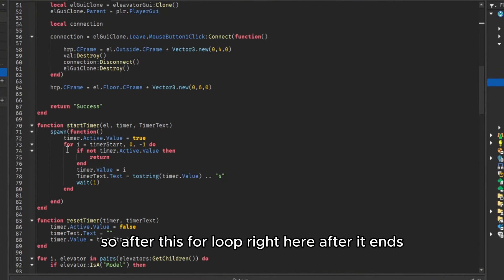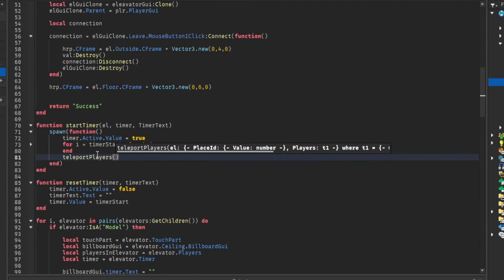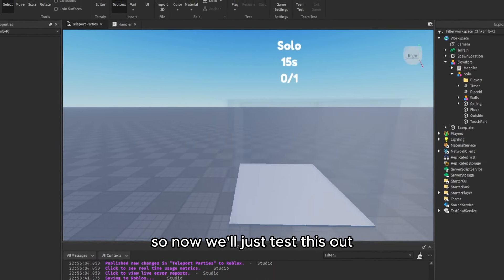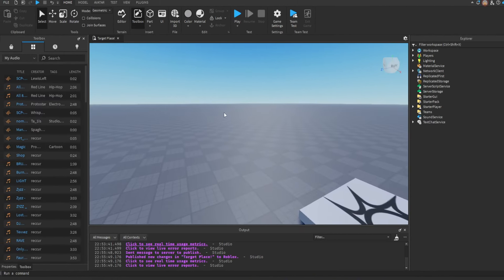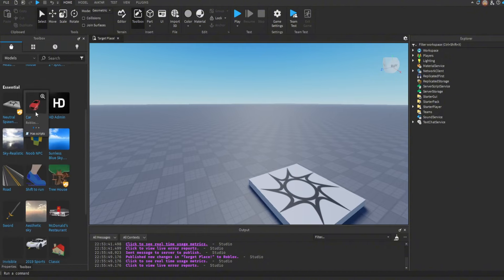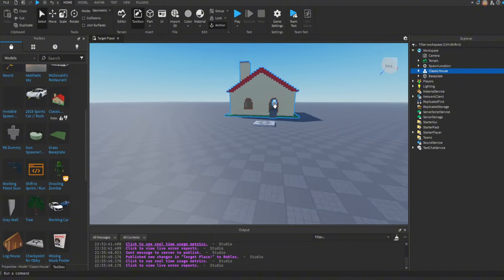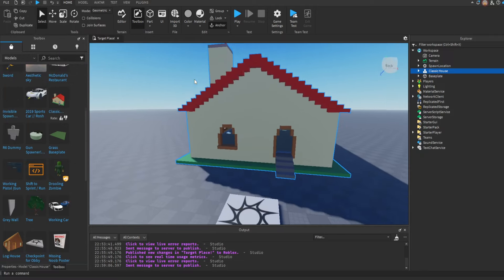Make sure the target place is published and set to public, and publish the main game as well — otherwise you'll get teleport errors. Once the timer for loop ends, we call `teleportPlayers(elevator)`. Now let's test this.